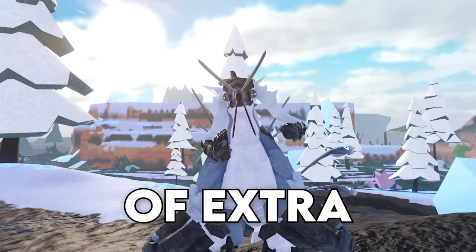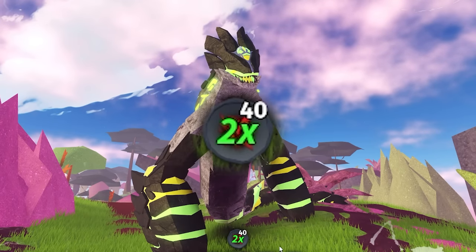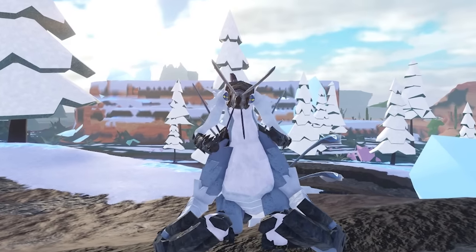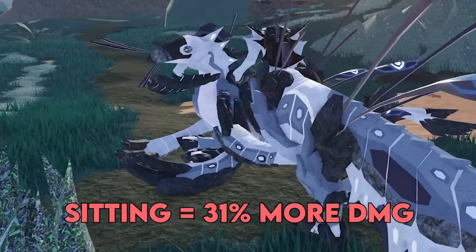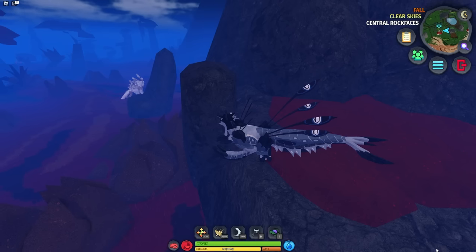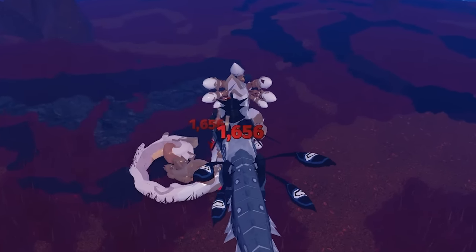Number 10. You can do a ton of extra damage to any creature in the game. Ailments are very annoying, so you need to heal them off. Sitting down will heal them two times as fast, and laying down will heal them even faster. Though while you're laying or sitting, you actually take more damage — 31% more while sitting and 62% more while laying. So if you're out hunting, be on the lookout for people laying down and sneak up on them to get some free extra damage in.